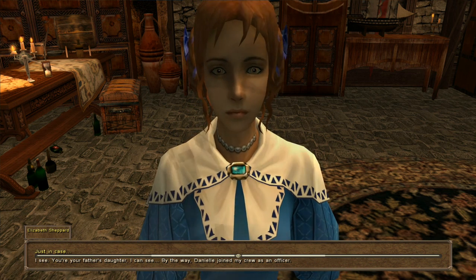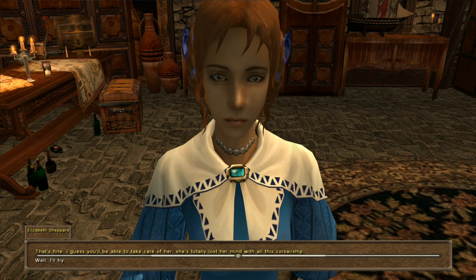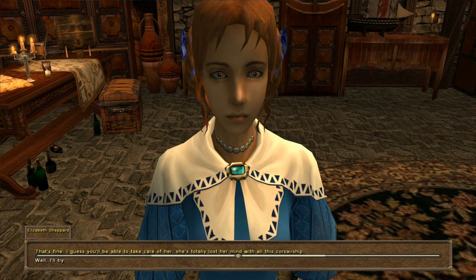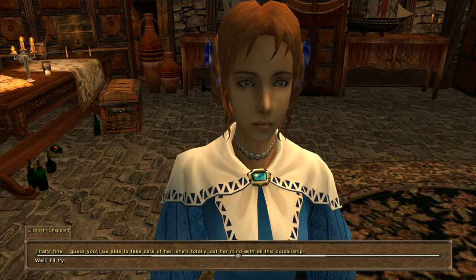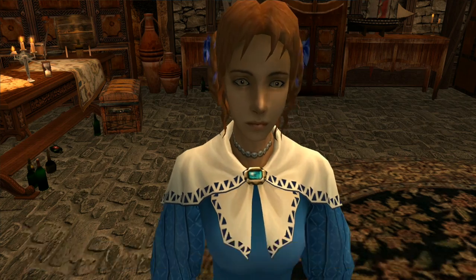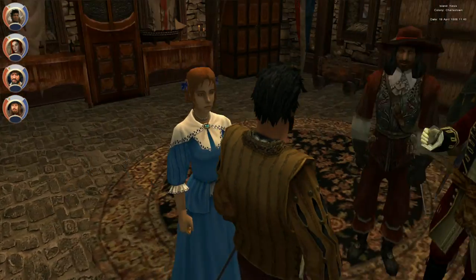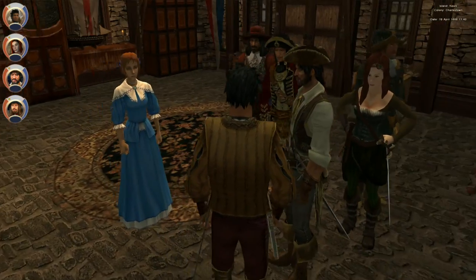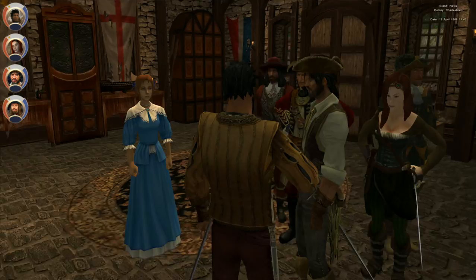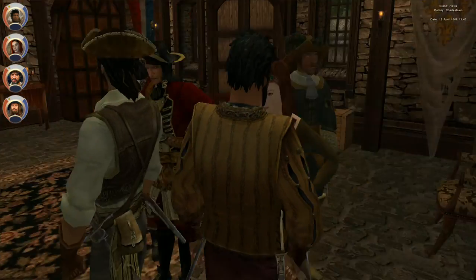There she is — this was your sister. Just in case. I see. You're your father's daughter, I can see. By the way, Danielle joined my crew as an officer. That's fine. I guess she'll be able to take care of her. She's totally lost her mind with all of this corsair ship stuff. Well, I'll try. And I guess that's it now. So I thought maybe the developers would have had something where the two talk to each other if you do this. I guess not.